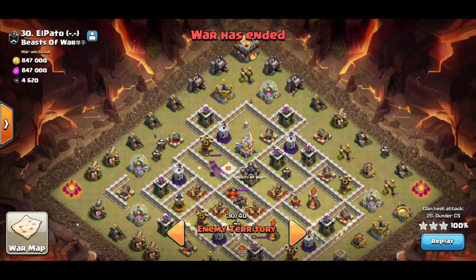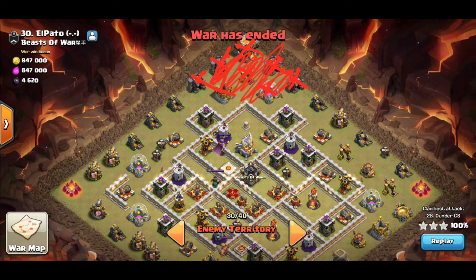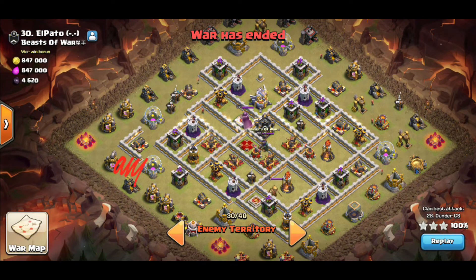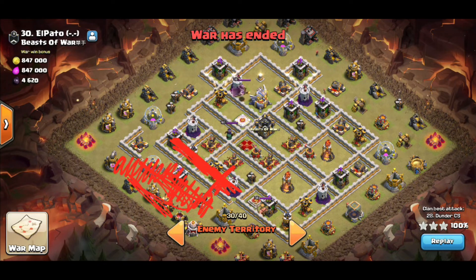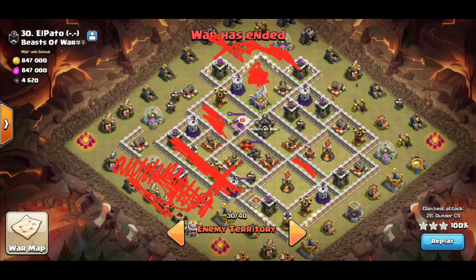This is a cleanup attack and Thunder realized he could use an E-dragon to get some really good chain value as a funnel — clearing all this stuff including storages and the town hall out there. He'll use some super goblins in conjunction to speed it up since E-dragons are pretty slow. For the bottom half, heroes — king and queen — kind of clear a lot of these trash buildings, with the queen reaching over and getting a bunch of the inner ring.